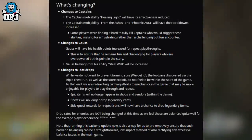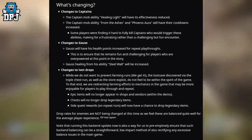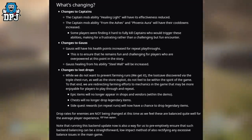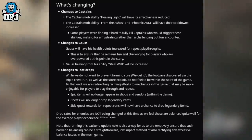Changes to captains: the captain mob ability 'Healing Light' will have its effectiveness reduced. The captain mob abilities 'From the Ashes' and 'Phoenix Aura' will have their cooldowns increased. Some players were finding it hard to fully kill captains who would trigger these abilities, making for a frustrating rather than challenging but fun encounter.